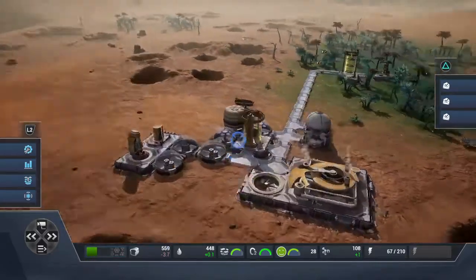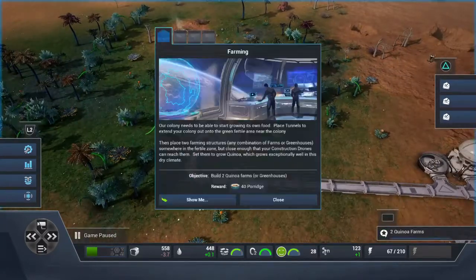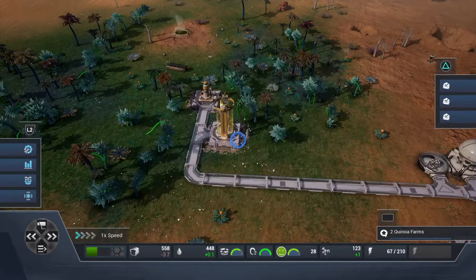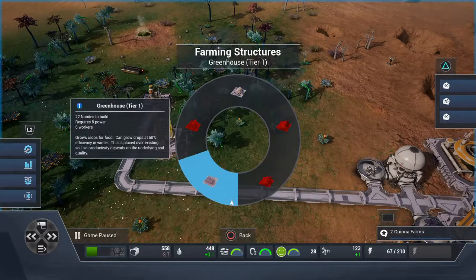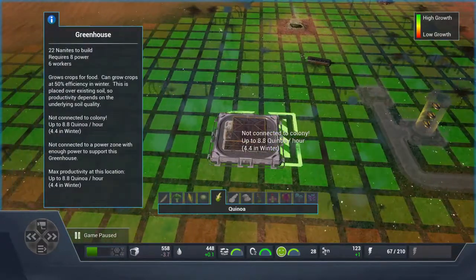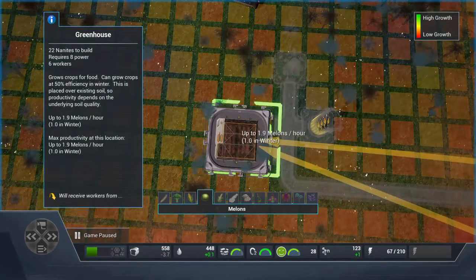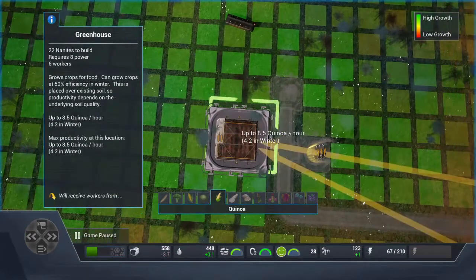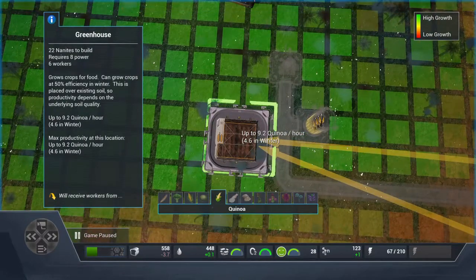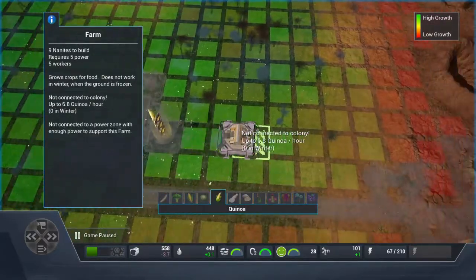We built the water pump. Next mission: build two quinoa farms — either greenhouses or farms. I'm going to build greenhouses. Let's see which will be the best spot. 8.5, 9.2 — this would be a good spot. We need to build another one, so let's build right here.